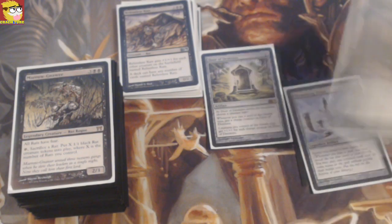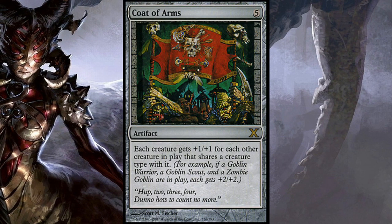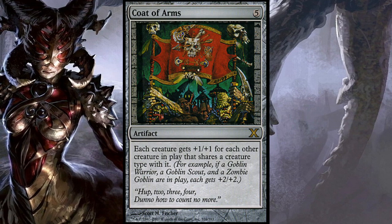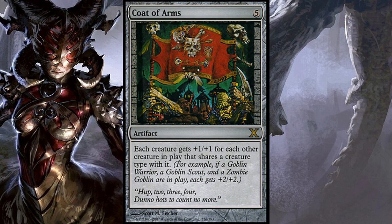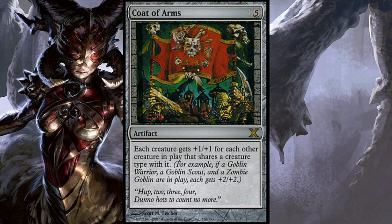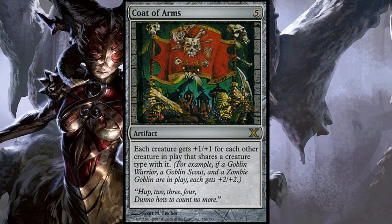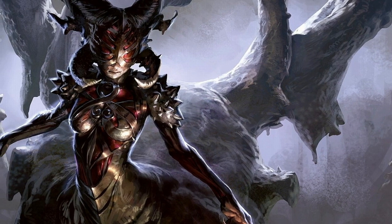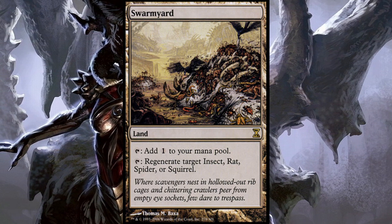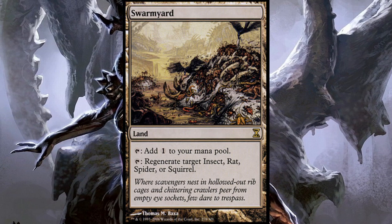A really fun deck. Other cards that are also really good in this deck are Court of Arms — but be careful, Court of Arms works for each creature, so also for your opponents. Each creature gets +1/+1 for each other creature on the battlefield that shares at least one creature type with it. Don't play this card against slivers. But apart from that, I think you're always gonna be the person who makes the most use of Court of Arms. Also a really fun card not well known from Tempest is Swarmyard — this land taps for colorless mana and can also tap to regenerate an insect, rat, spider, or squirrel. Really useful — just tap this one to regenerate one of your rats.